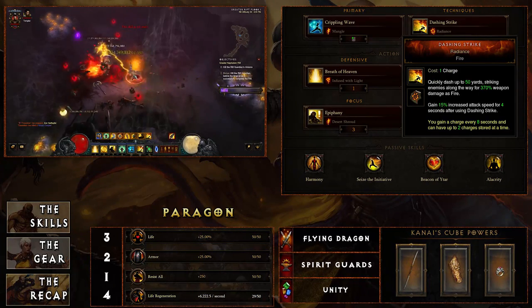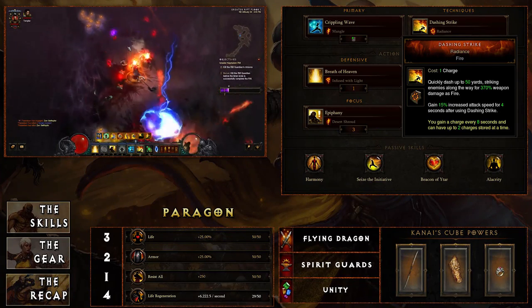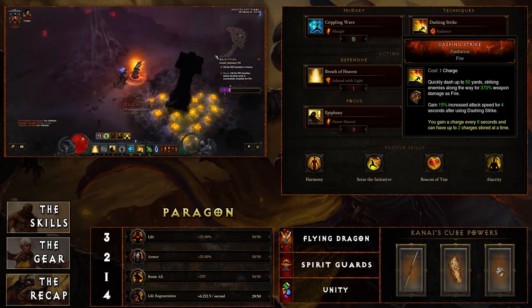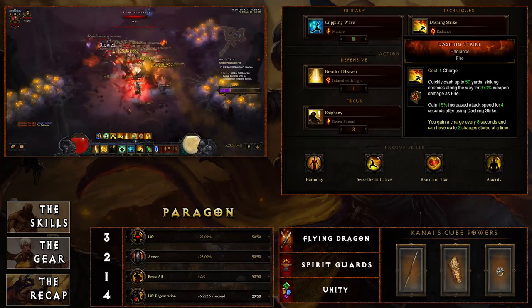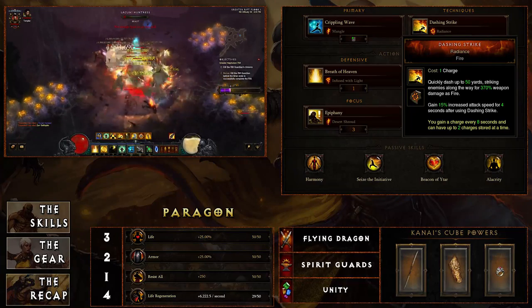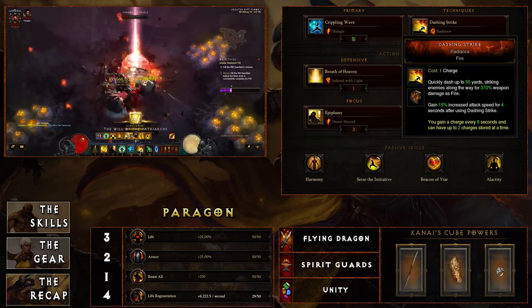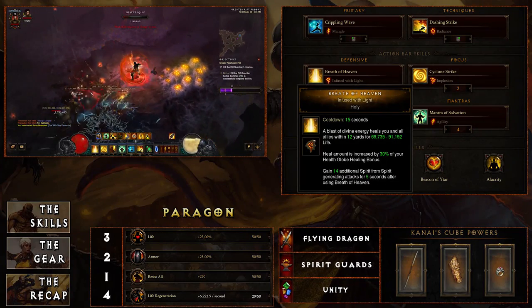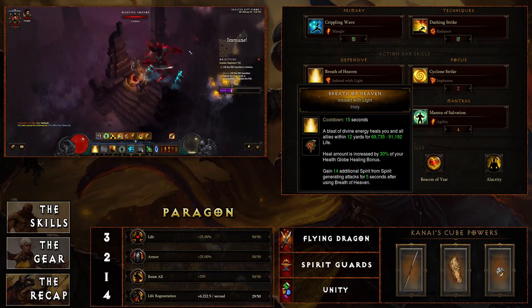Dashing Strike with Radiance plays into your primary attack — you gain 15 percent increased attack speed for four seconds after using Dashing Strike. That's huge because you need to attack fast: lots of life on hit, lots of attacks, lots of damage. It just overall plays very well into this build.